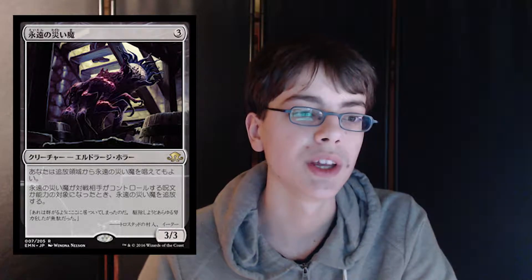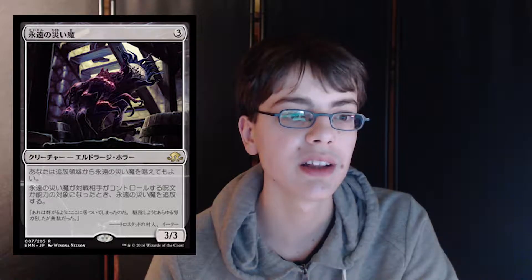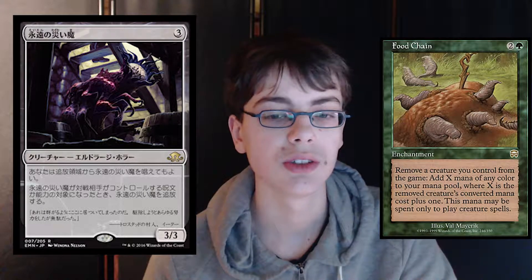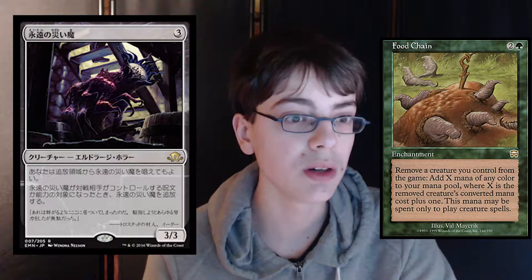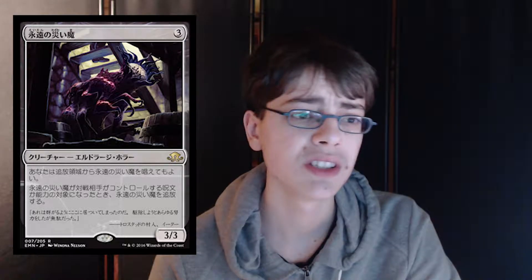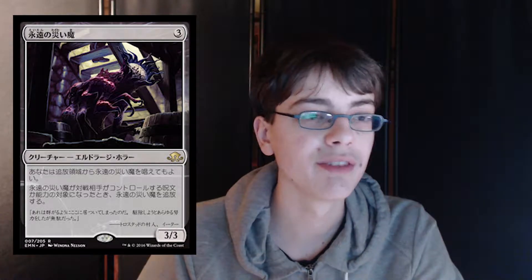Eternal Scourge is 3 generic for a 3/3 Eldrazi Horror. You may cast it from exile, and when it becomes the target of a spell or ability an opponent controls, exile it. This is similar to Misthollow Griffin in the Legacy deck Food Chain. In limited, play this card — even if it goes to the graveyard it's a 3/3 for 3. In standard and Modern it might spawn some weird strategies. Note that Ongoing Investigation makes this card fun: exile it from your graveyard, get a clue, gain life, and play it again for 3 mana.